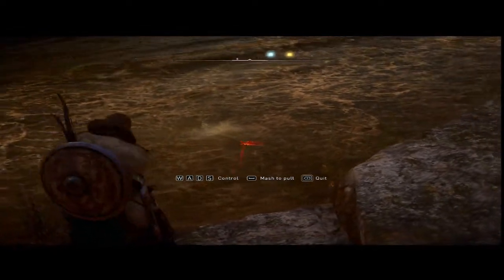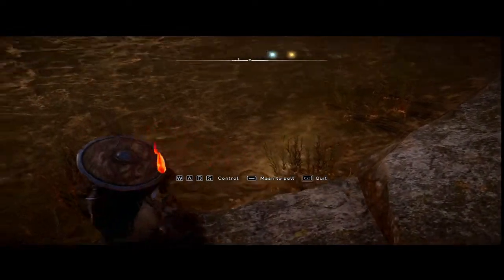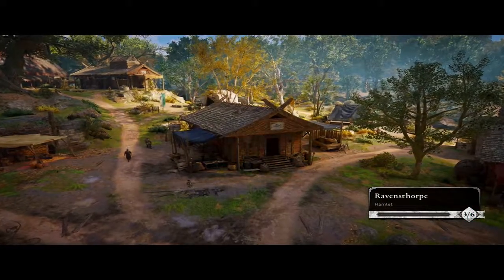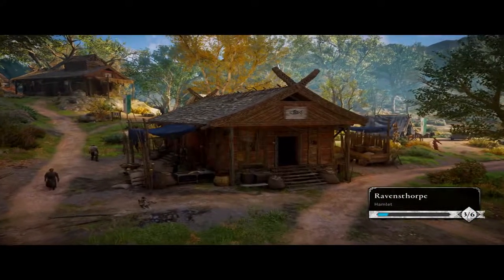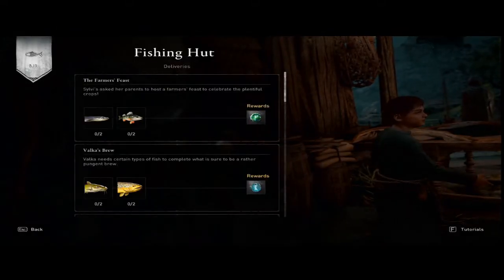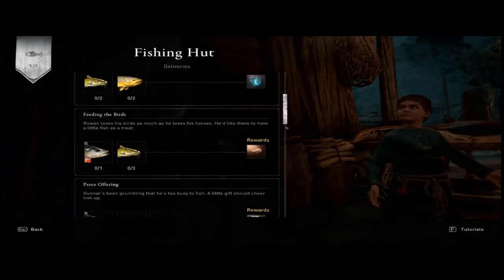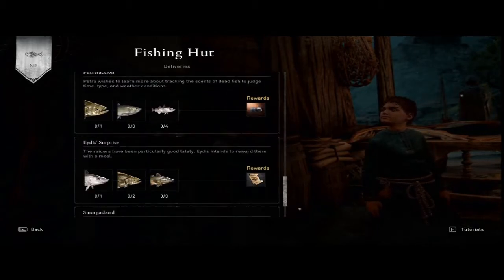The first thing you have to do is get your settlement to rank two. The way you do that is you go on raids and get supplies so you can unlock different stores. Right next to the dock is the fishing hut, and once you unlock the fishing hut you automatically get your fishing line.